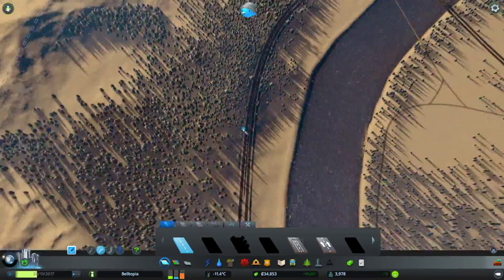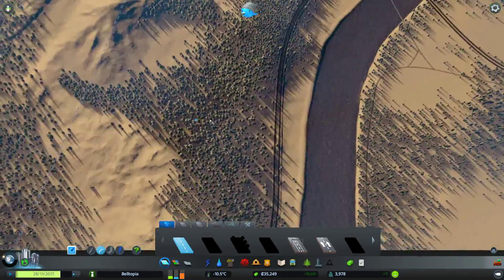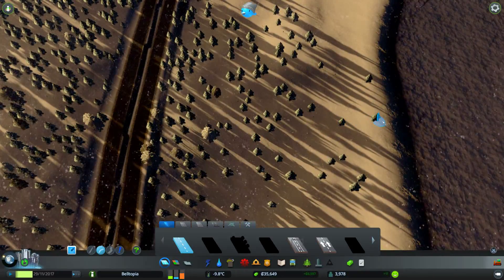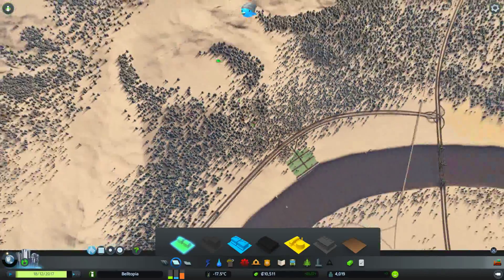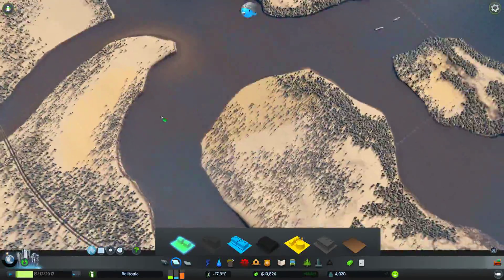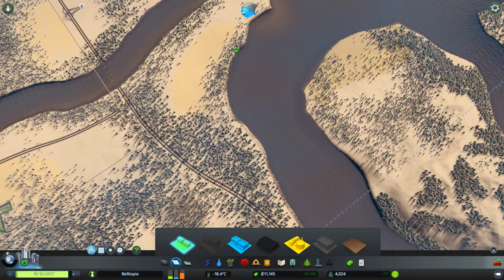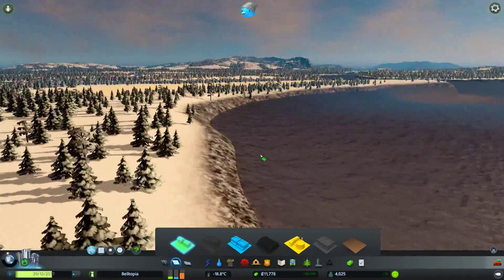In which direction would I like to build it first? I have an idea. I think I will make this a bit more of a residential, a leisure area maybe. And over here, this one will be more like a small industrial town. So I can have my harbor over here probably — my freight harbor. I think that might be a good idea.